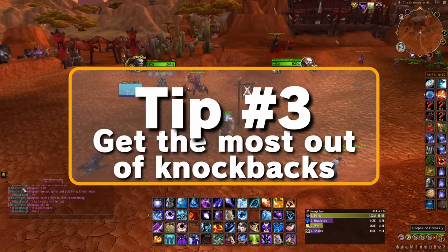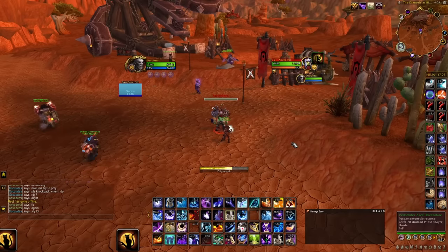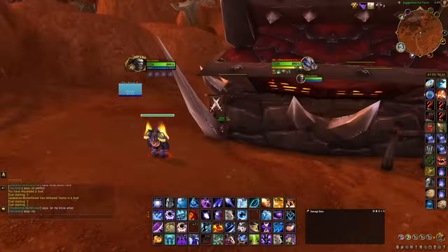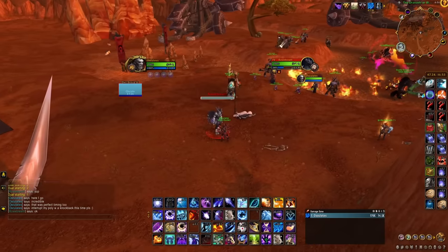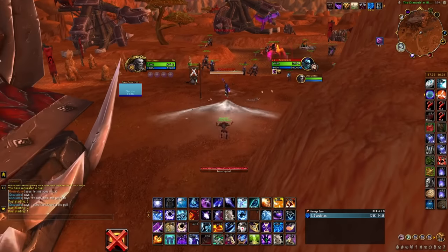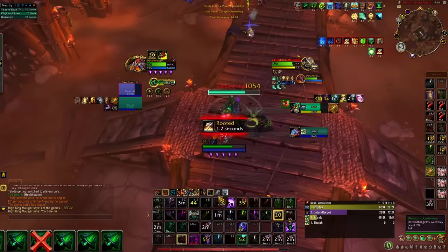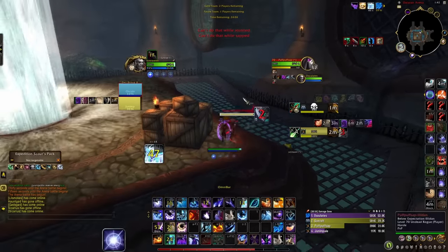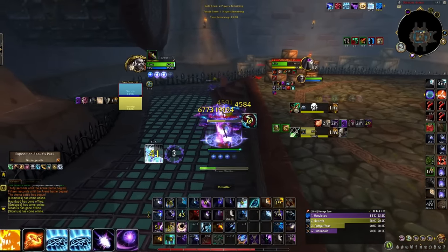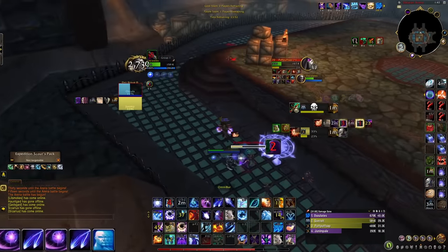Tip number three: use knockback on big casts as a pseudo kick. You can use any CC as a pseudo kick, but most of the time you want to use your real CC for locking the enemy out on your kill window. Since knockback is the only kind of CC that is both instant and doesn't lock the enemy out of taking action, consider using it to interrupt big spells. On certain maps like Mugambala, Blade's Edge, or Dalaran Sewers, a knockback can completely remove one or more enemies from line of sight. So those playing hunter, shaman, druid, mage, monk, or evoker — make sure you are getting the most out of your knockbacks because one good knockback can completely decide who is going to win the game.